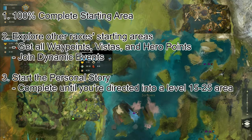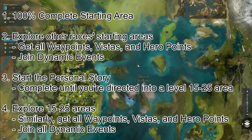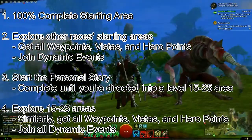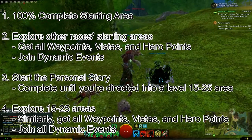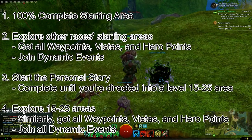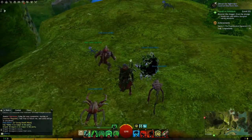Since I reached a point in my personal story that was directing me to these second tier zones, rather than continuing the story, I went back to exploration. Again, my goals in each of these zones was to get the waypoints, vistas, and hero points in each of these 15 to 25 zones. These zones are the Diessa Plateau, the Snowden Drifts, Brisbane Wildlands, and Keswick's Hills.